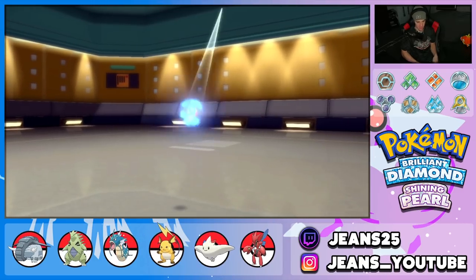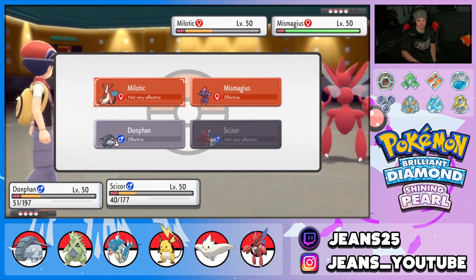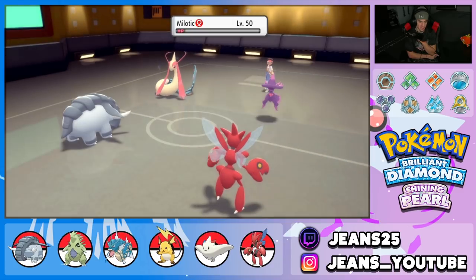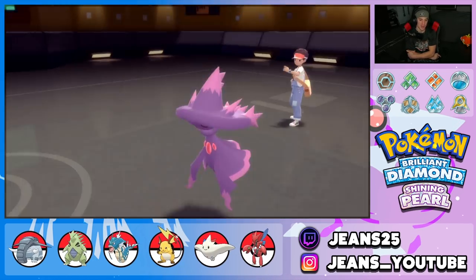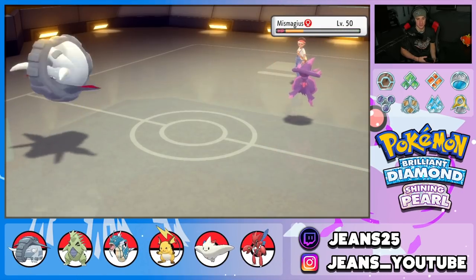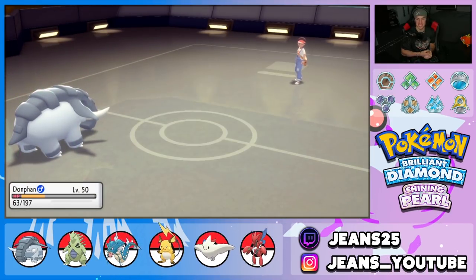Opponent sends out Mismagius — he'll probably target Scizor so I'll go Bullet Punch and Knock Off. Bullet Punch coming out — does it pick up the KO? We're definitely going to try it. Bullet Punch lands and it does KO — Scizor is too good. Once you get Swords Dance set up, Scizor is a unit. Mismagius goes after Scizor — Scizor goes down. Donphan comes in with a huge Knock Off.